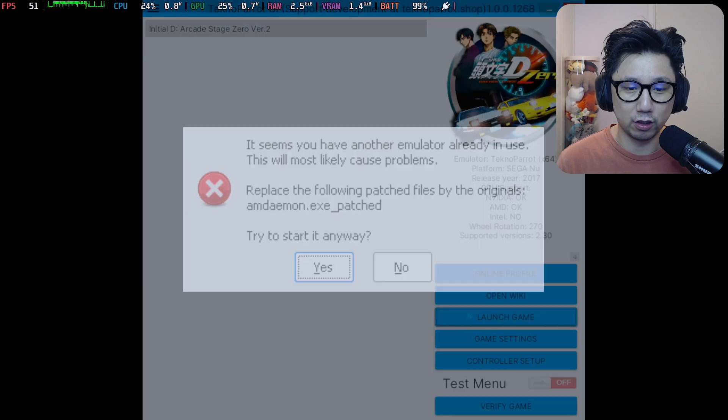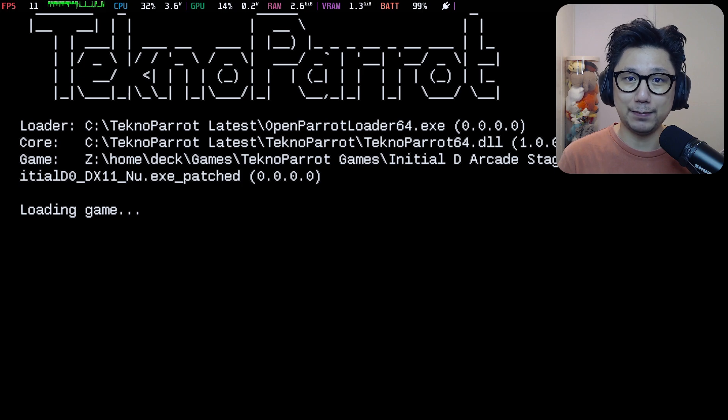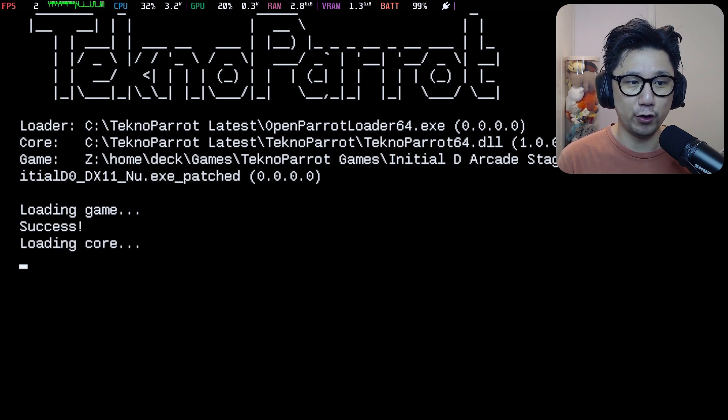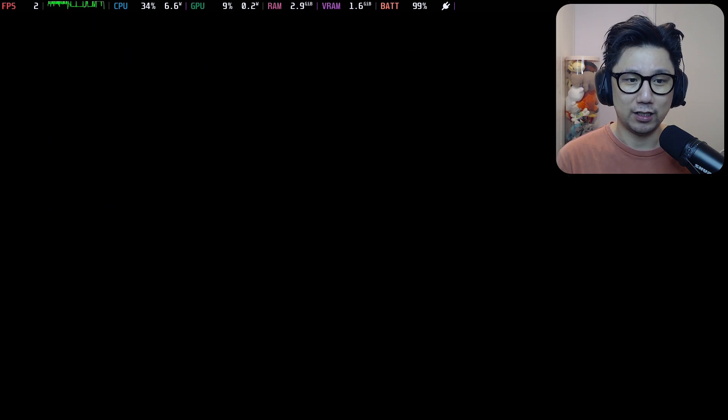All I need to do is click Launch Game. I've actually installed this on my PC, my Steam Deck, and my Lenovo Legion Go. The Steam Deck version has an issue where it can't connect to the all.net server — that's the server that controls saves. You normally have to mimic the NFC card you buy at the arcade to save your game. It works fine on the Windows PC and on the Lenovo Legion Go.